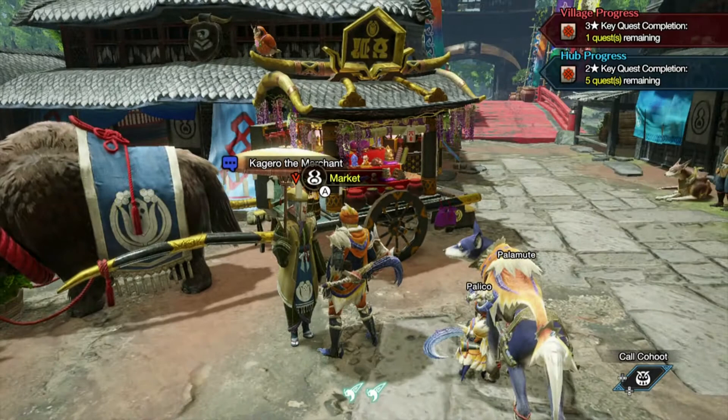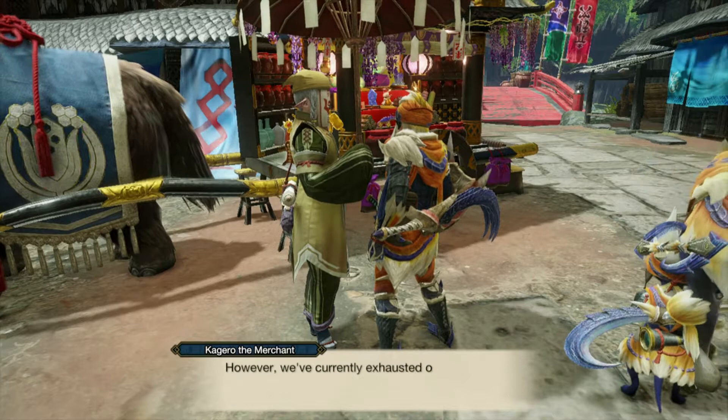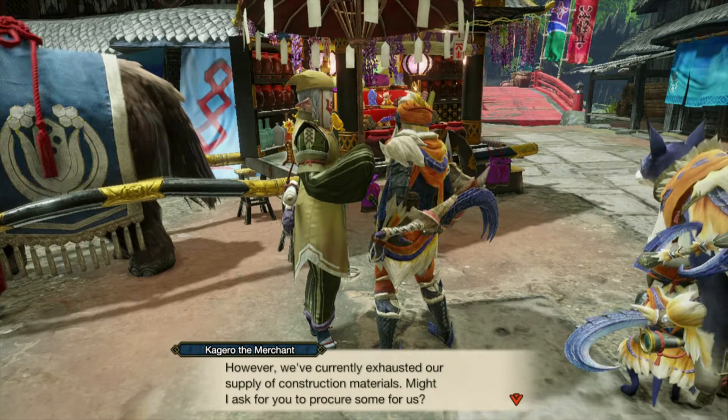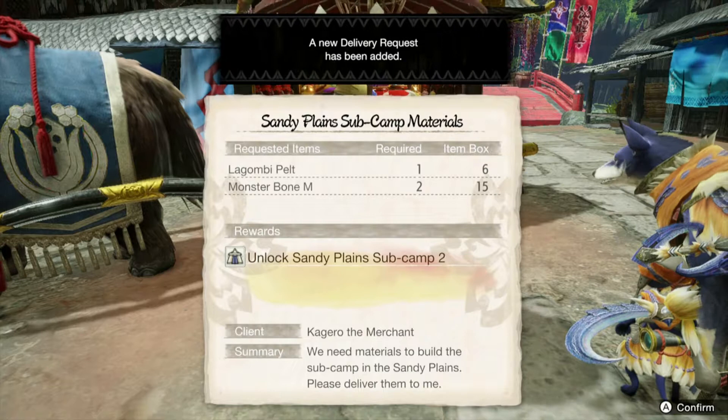We got something for Kagura over the merchant that has something to say, so let's go ahead and have a word with him. You find it at some kind of location in the Sandy Plains. Elder Fugen has asked me to help set the camp up, however we currently exhausted our supply of construction materials. Maya asked for you to prepare some material - I saw a smoother feel would be ideal, so I haven't been a sub camp but you're also assisted in furthering your expedition.